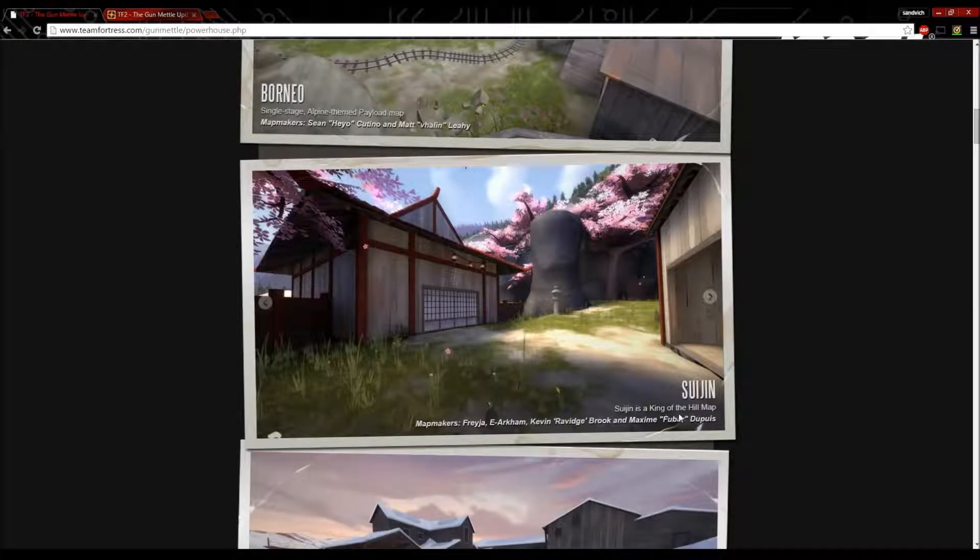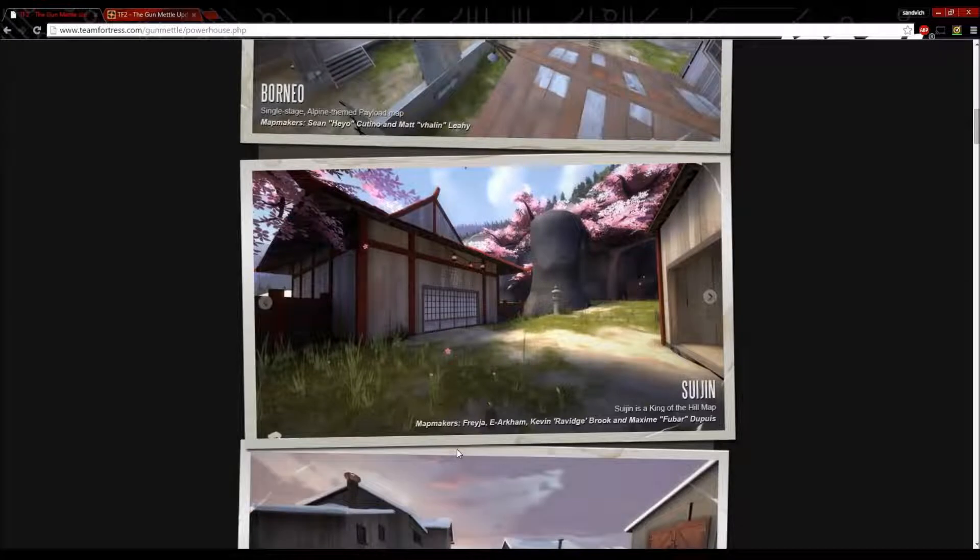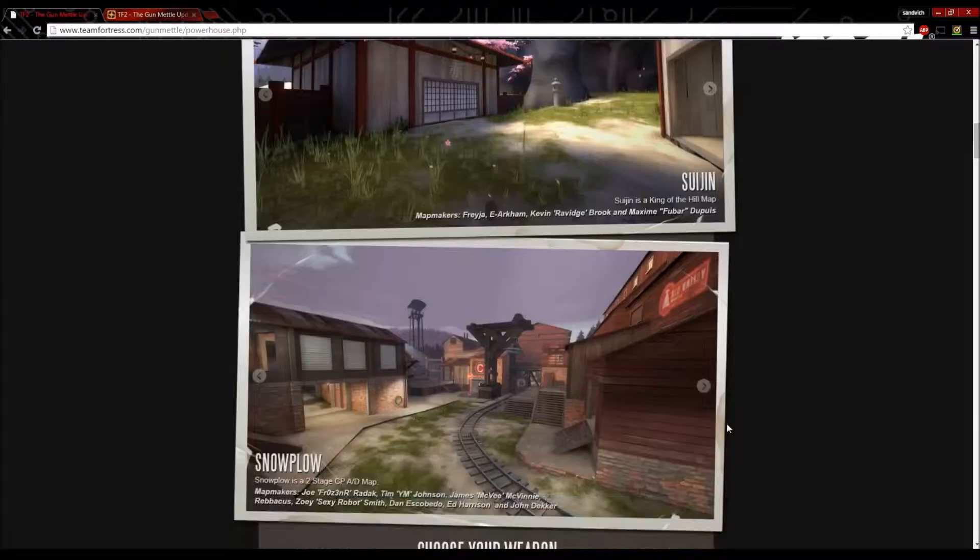Then we have Suijin, a King of the Hill map which is obviously Japanese-inspired, by map makers Freesia, E-Arkham, Kevin, Ravage, Brook, Maxim, Fubar, and Dupiz. I'm going to butcher these names — I'm terribly sorry.